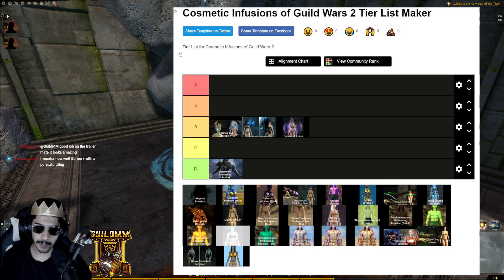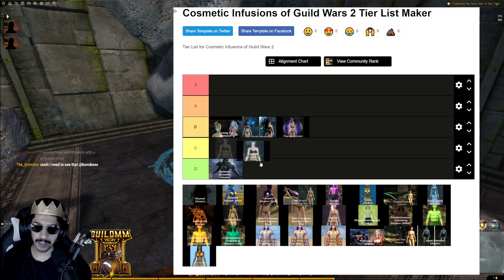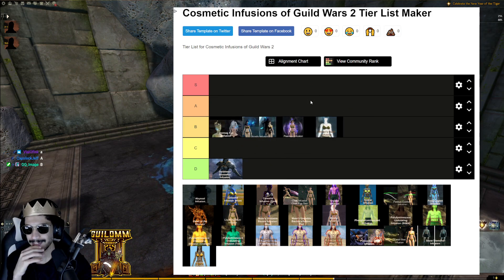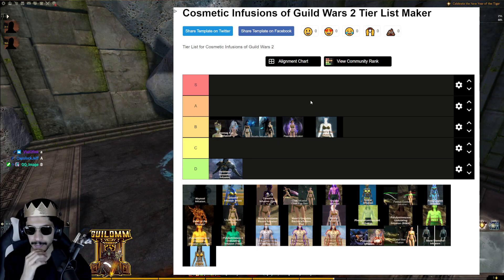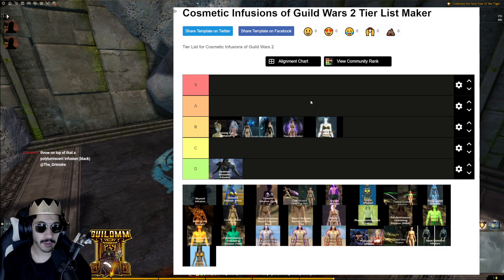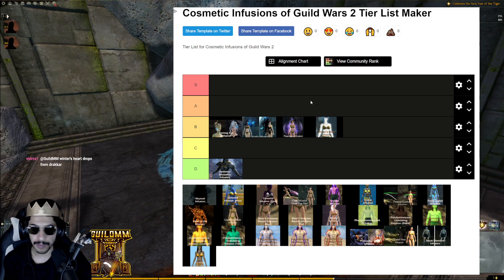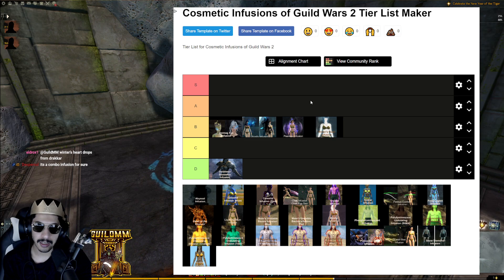Winter's Heart Infusion — I'd say B tier at first, but actually more like C tier. Snow Diamond is slightly better than this one. Winter's Heart has a very subtle effect. Prestige is okay since it's tied to a festival and drops from Drakkar. As a standalone infusion it's kind of meh, but it's very good as a supplement — layering it with Mystic, Ghostly, or Celestial gives a nice chilling effect.